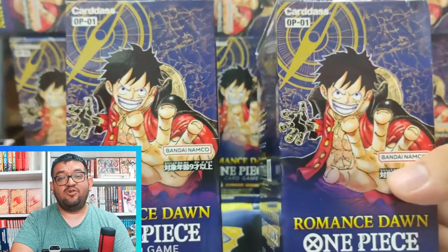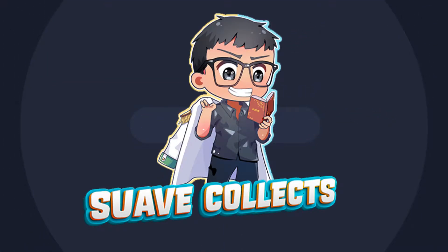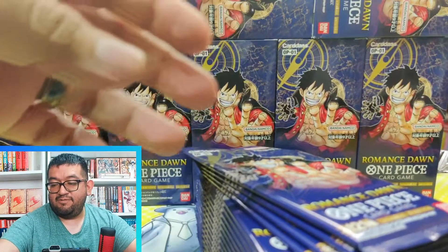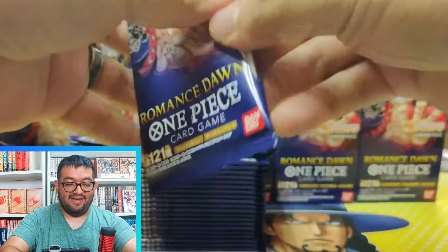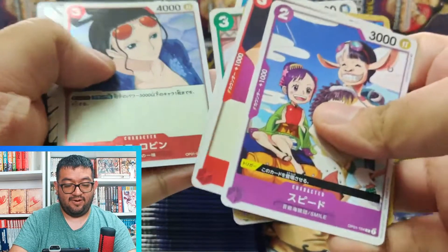Welcome back folks, this is Suave and today we have two boxes of Romance Dawn to open up. Let's hope we pull something good today, so without further ado let's begin. Let me pull one of these boxes over to the side and start opening this one up. It should go by much quicker than the last video because we've kind of seen all the cards — we're just going to quickly go through some of the hits and see what we got.